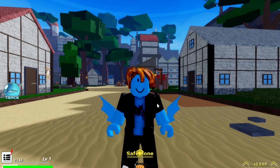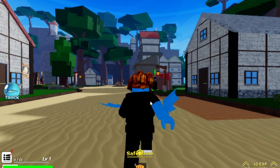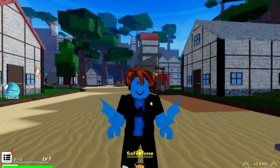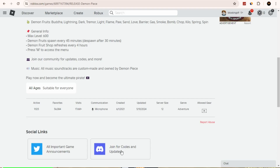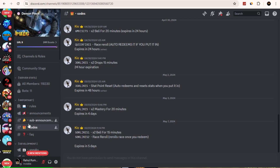If you want to find the working and latest codes, you should follow their Discord, because codes in this game expire very soon. Go to Demon Piece and you can see 'Join the Discord.' After joining, you'll see the code section — click on it to access their codes.